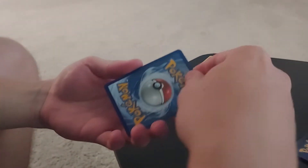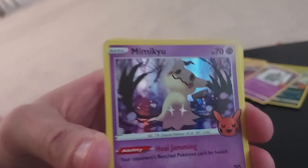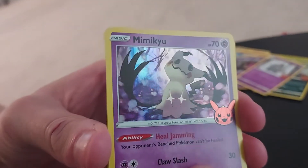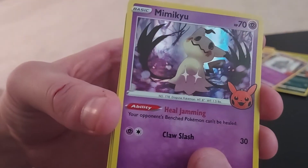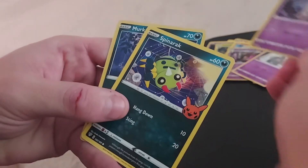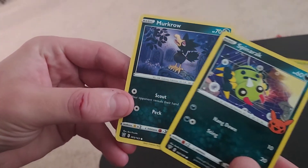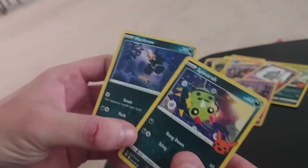How much do you want to bet it's Gastly? Ooh — Mimikyu! That's kind of dope. I like that — it's like Halloween Pikachu. Heal, another spider, and then Murkrow. Yeah, you're definitely right — they are very specifically choosing the Halloween type Pokemon.